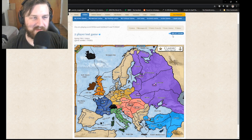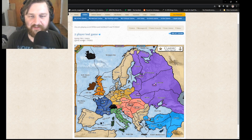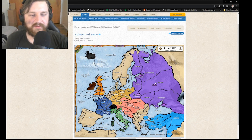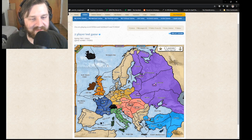On the second turn it will go down to 12 hours, which is what we selected. We start in the spring, but the next turn will be in the fall, then back to spring of 1902, then fall of 1902, and so on. You only get new territories if you end your turn in the fall of that time period.